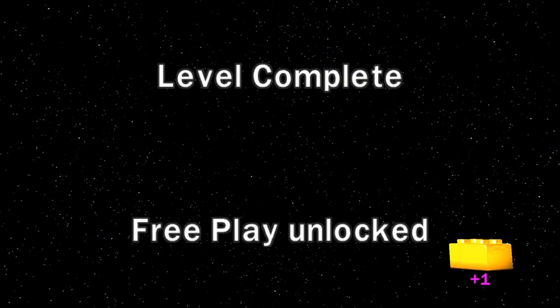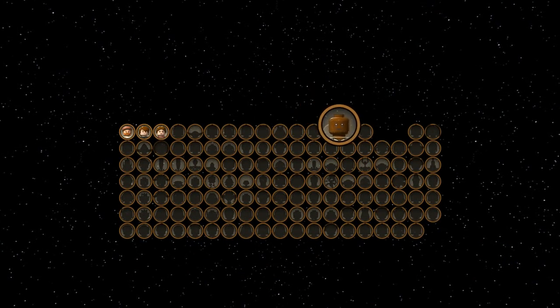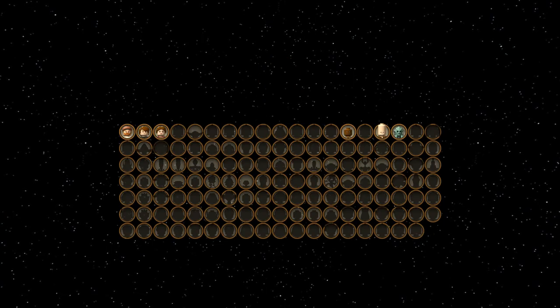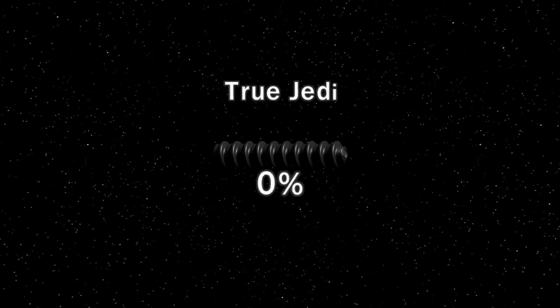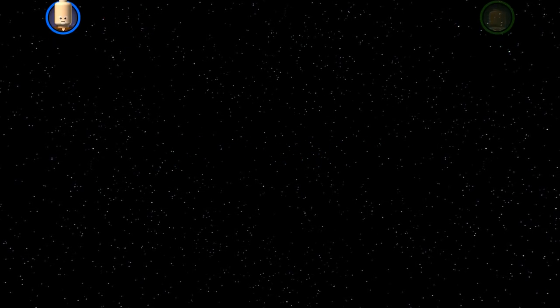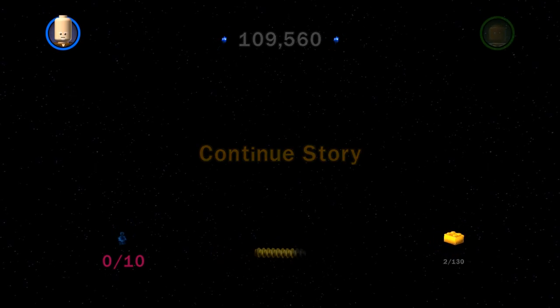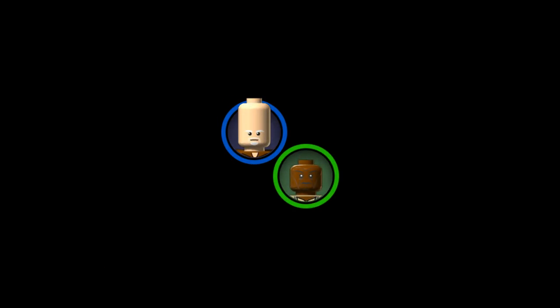That was a really short one but a really fun one as well. As you can see, that got us Mace Windu unlocked, Kit Fisto, and Ki-Adi-Mundi. True Jedi - not quite there, but we got pretty close for our first try. 66,000 studs, getting us over 100,000 in total. And another gold brick. So we are good to do another level - I'm just not sure which one because we have a choice of two.